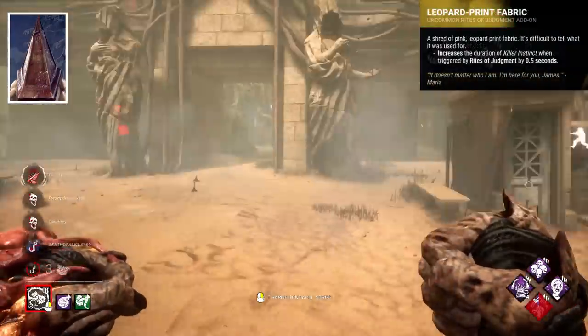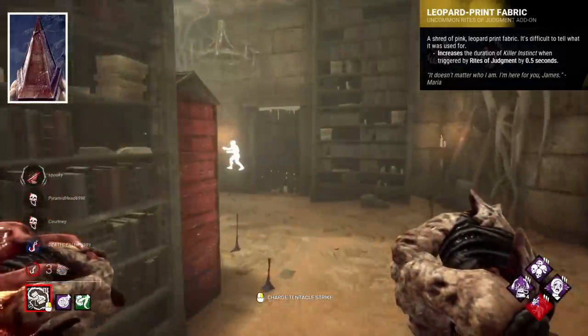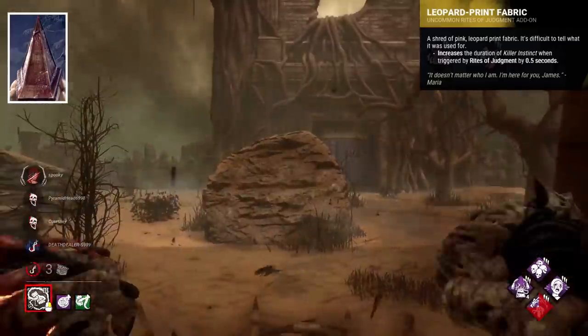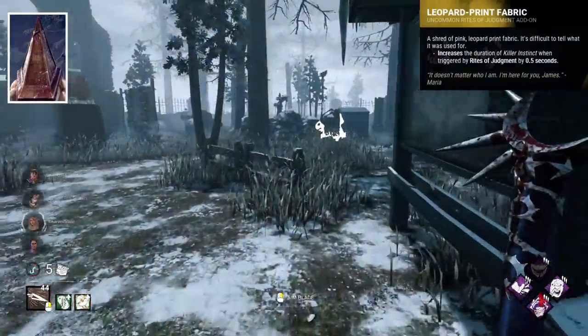Leopard Print Fabric is his worst, giving an extra 0.5 seconds of Killer Instinct when a survivor walks on a trail. Add-ons that extend Killer Instinct just aren't good, and rarely will extra time help with that effect.